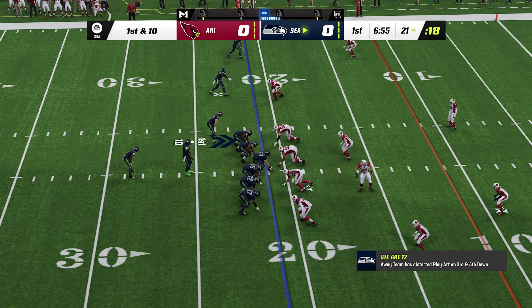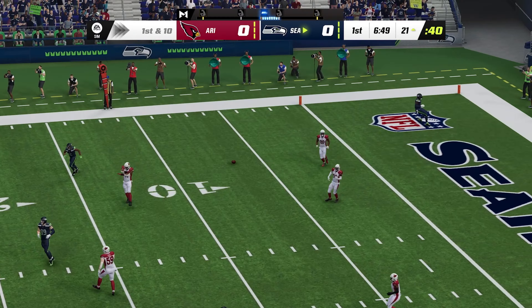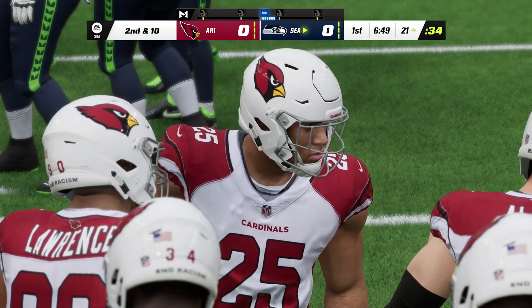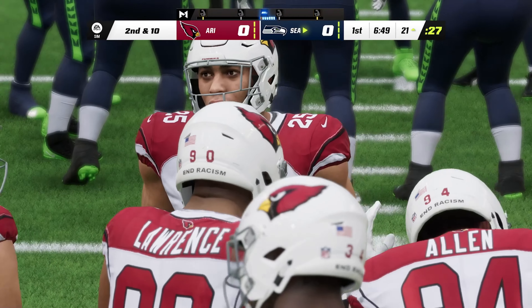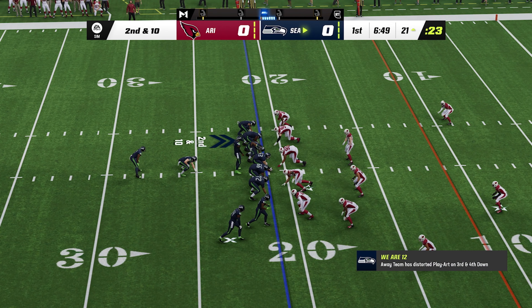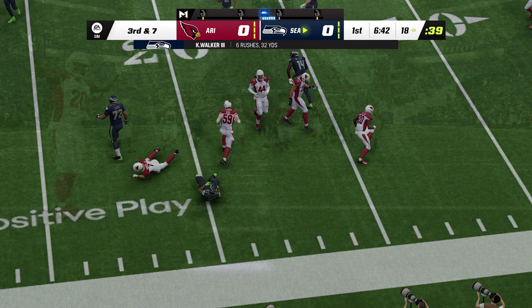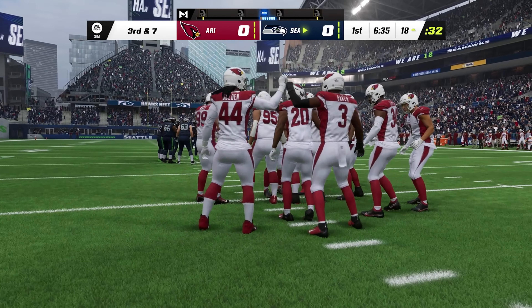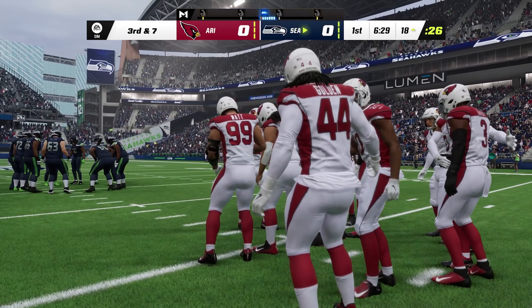They'll try the air now with Smith, and that one is off the mark — incomplete. If this defense gets two more stops, they can keep them out of the red zone. They'll toss this out to Walker, and he'll take it inside the 20, down to the 18. He'll get only three there, leaving third and seven ahead. Now maybe you bring in an extra defensive back or two to defend on third down — they like to play those nickel or sub-packages.